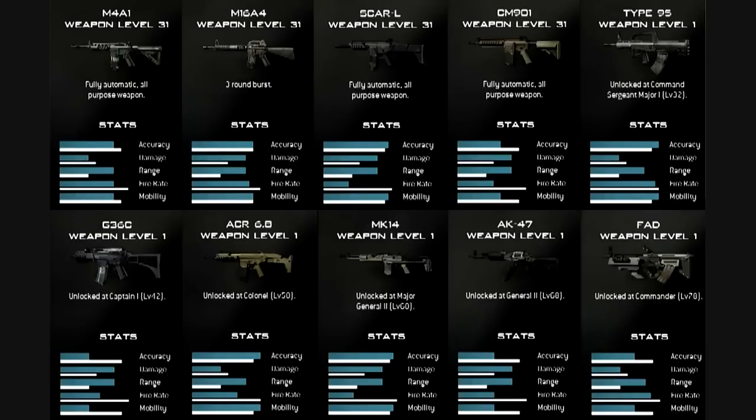The first weapon you get when you start the game is the M4A1. I'm assuming it's going to handle just like the one in Modern Warfare 2 — it looks like it has similar stats.